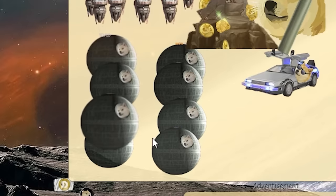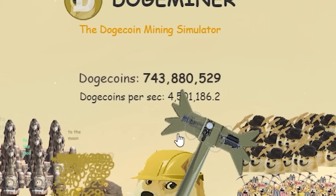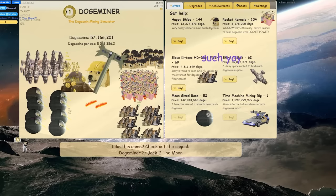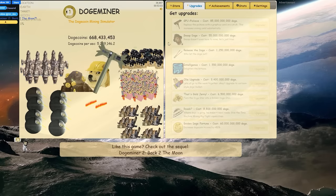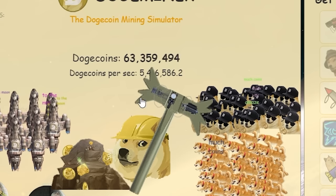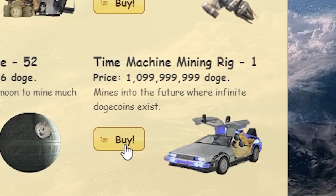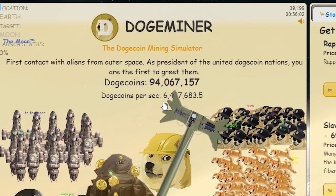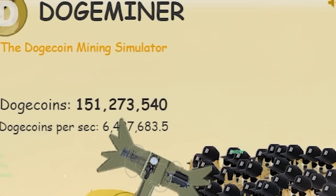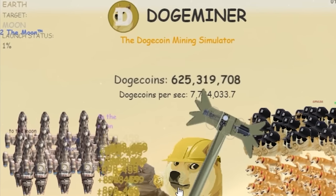Without the bonus I'm getting 4.5 million per second. Buying more moon bases — 5.1 million per second. Upgrading shibes and getting the wrapper — only 100,000 more per second, stupid scam. Upgrading kennels — also just 200,000 more, also a scam. I should keep buying the death star. With 2 billion dogecoin buying another time machine and spending the rest on the death star — up to 6.5 million per second. Another time machine — almost 8 million per second.